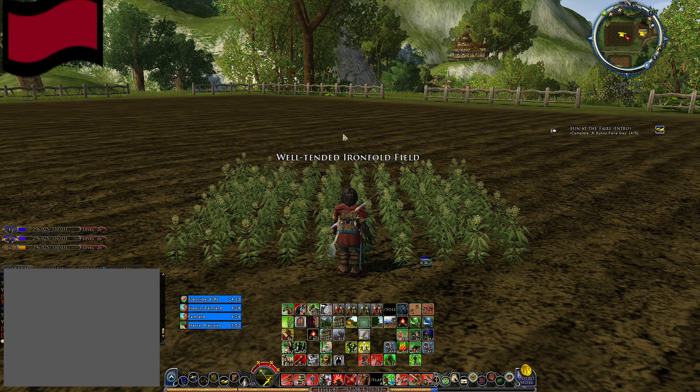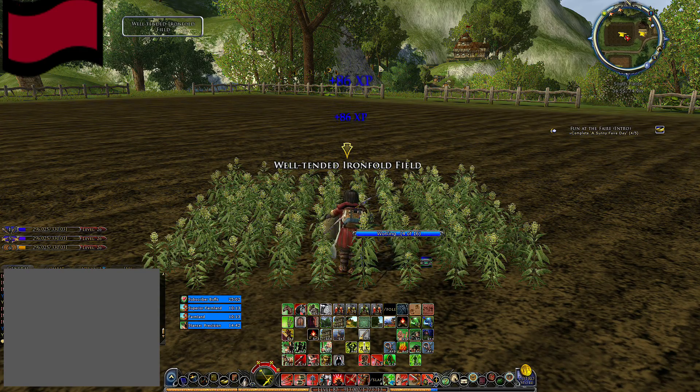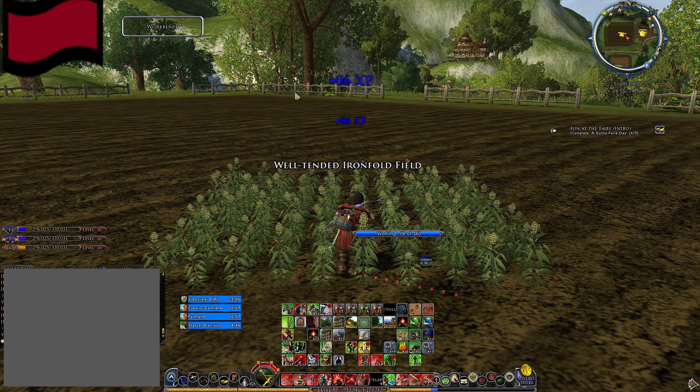Now we're going to do a field — let's push it, let's go for 16. When I do my key combo I'm just going to count to 16, selecting a field, using it, selecting the next one, using it, up to 16. I'll just press my two buttons to do it. When I finish my 16th one, my next object will point to the workbench, and hopefully I won't accidentally use the workbench. Here we go — let's make some fields.